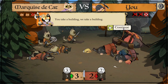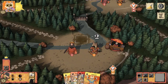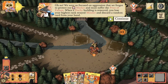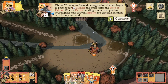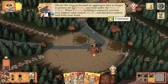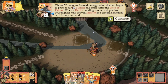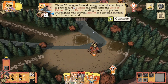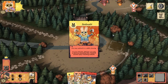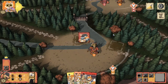You take a building, we take a building — okay, that's fine. Oh no, his helmet came off! We were so focused on aggression that we forgot to protect our Market and must suffer the price of failure. When a Duchy building is removed, you lose your highest-rank swayed minister and discard a random card from your hand. Goodbye Ambush, goodbye Brig — we'll miss you.